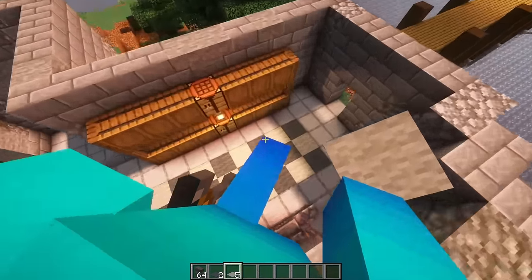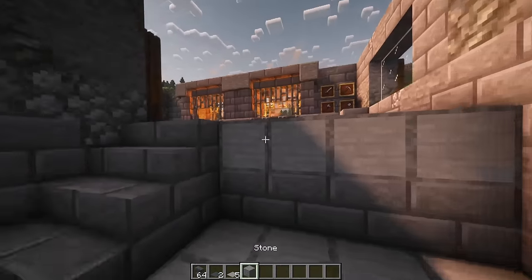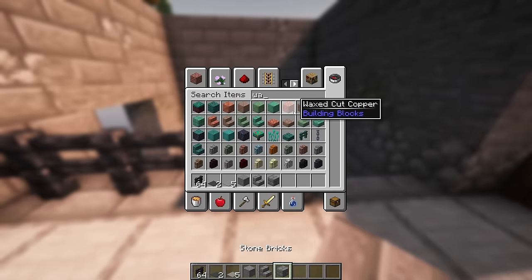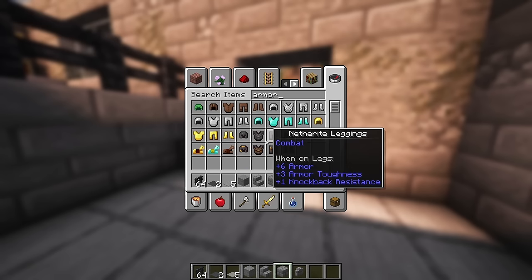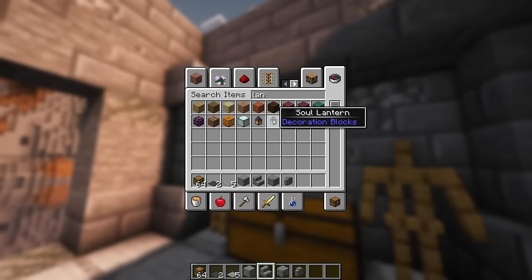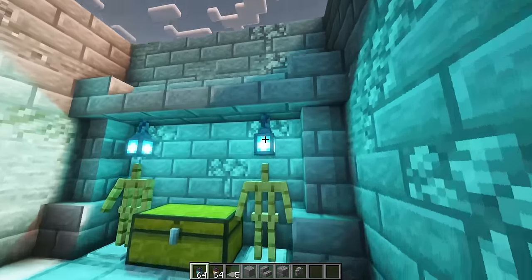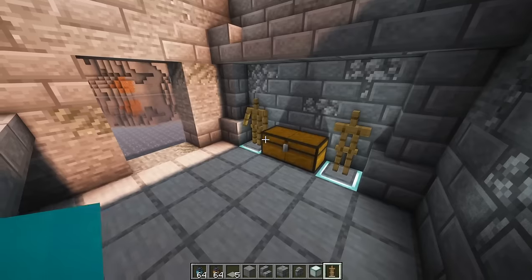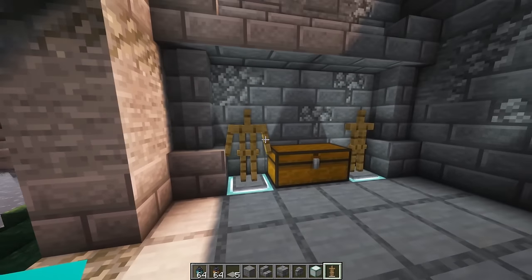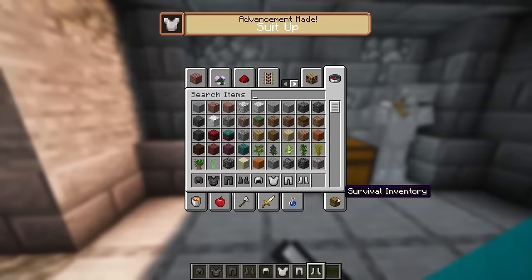Yeah, I like that. And then what would go down here? Well, this needs a railing for sure. This will be a wall that connects up to the ceiling. And then down here could be like an armory. Would soul lanterns be good? That's really bright. What about a soul and... that's kind of funky. I actually kind of dig that — where it kind of accents it upwards. That's actually really cool, I like that a lot.